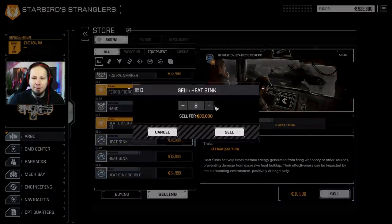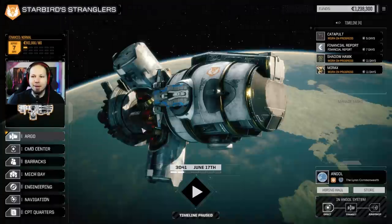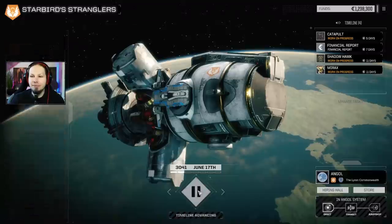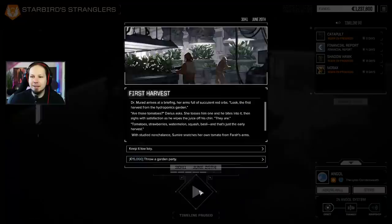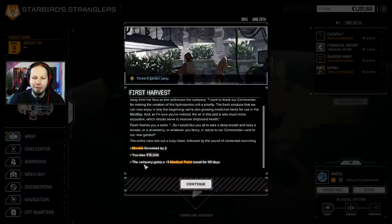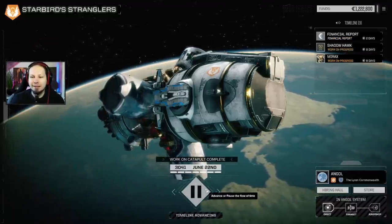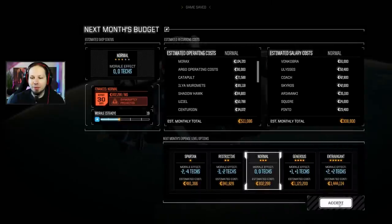Those are damaged, so we can get rid of them easily. That's 470,000 - actually about 500,000 in value. Let's sell half of them. Now we can afford the next Financial Report, and we're going to throw a Garden Party. Three Medical Points for 30 days and Morale increased by two - the Morale is quite important here. It really helps getting the Resolve quick. And that's the Financial Report.